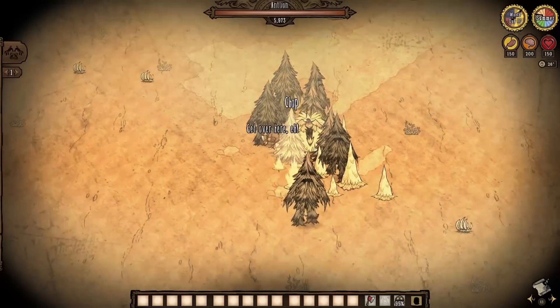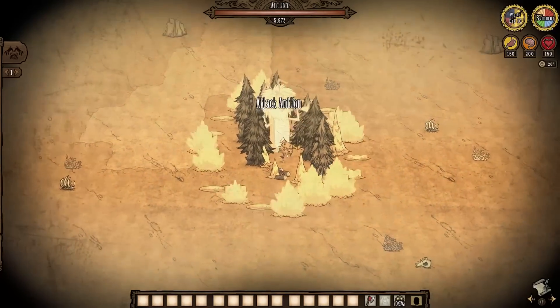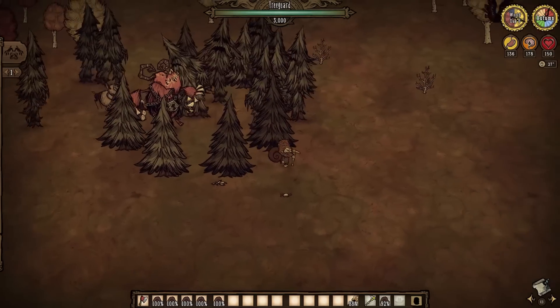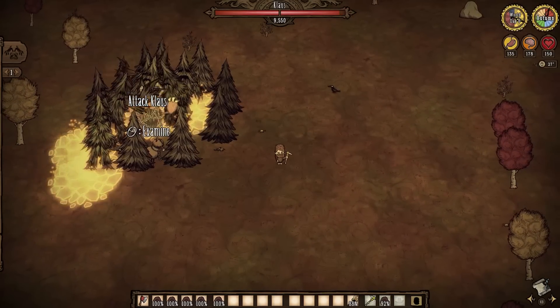Atlion can actually knock trees over; however, her spikes don't actually count as her doing it, so that leads to nothing. And of course, the ocean bosses are on the ocean. So yeah — not many options compared to our many other boss-on-boss videos on this channel, but still.